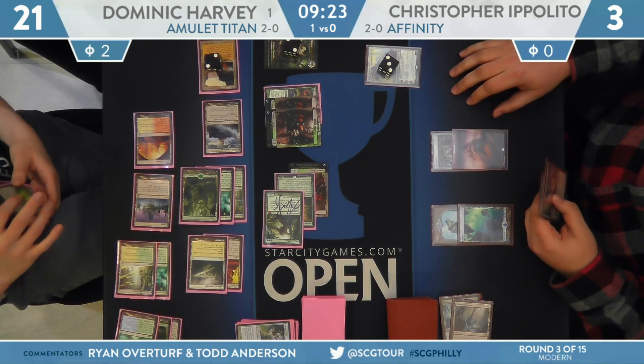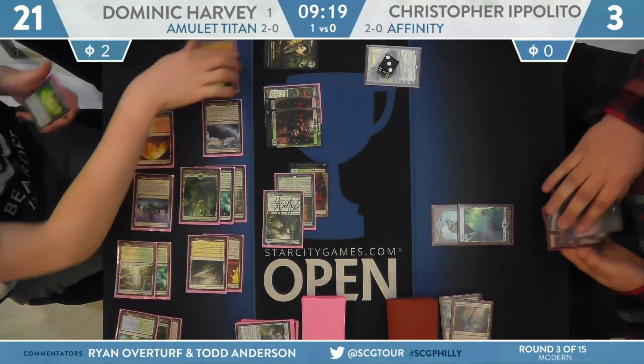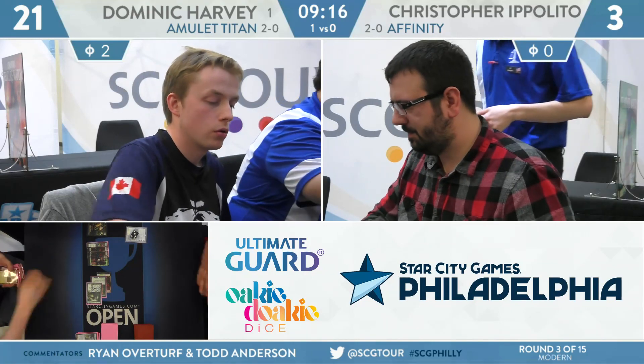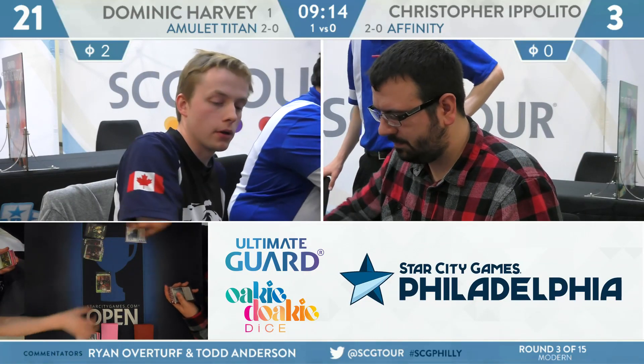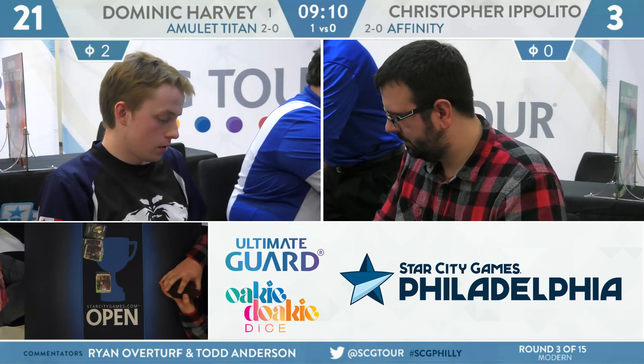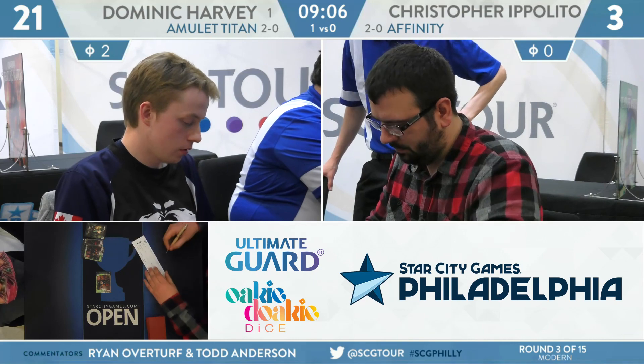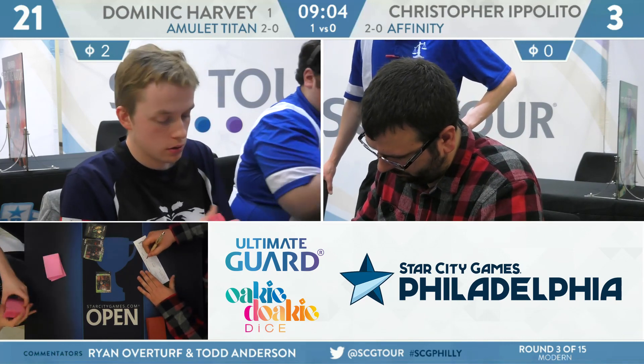Dominic Harvey just putting on a clinic — his deck functioning on all cylinders. Finally, we get the tap out from Ippolito. Dom Harvey wins this match 2-0. It's one of those matchups where Affinity is kind of forced to play the racing game.